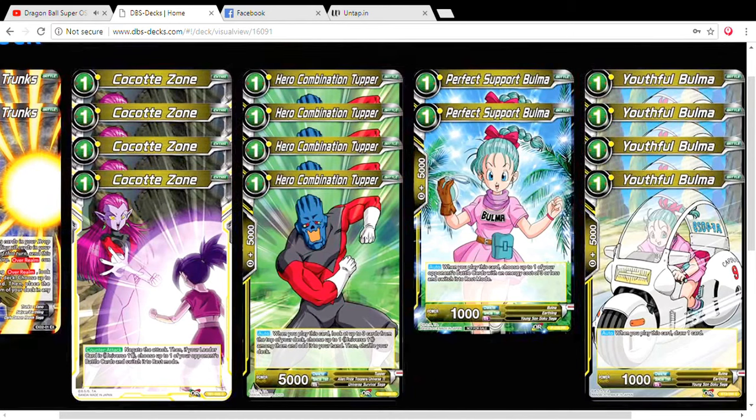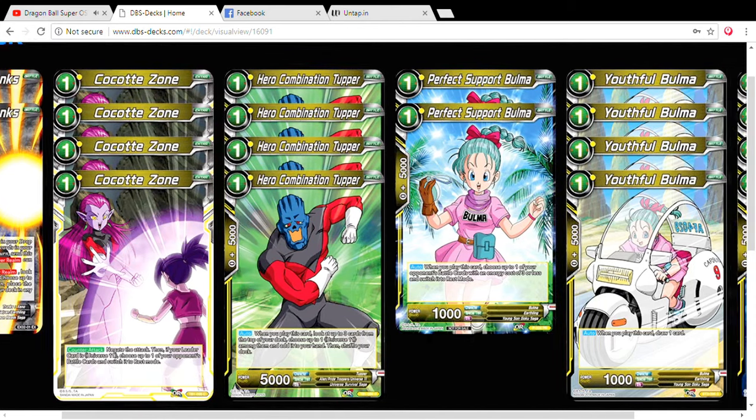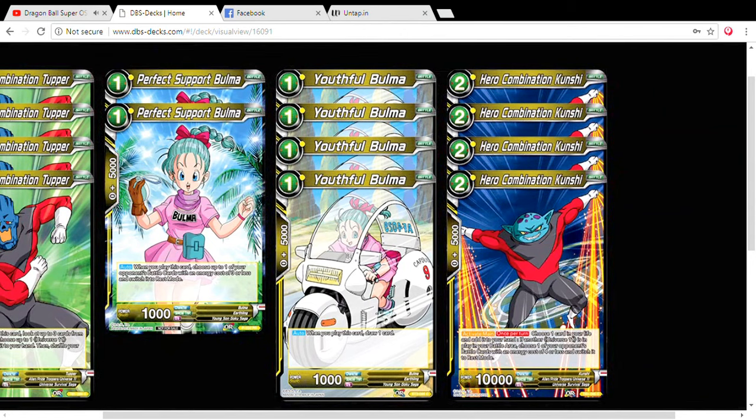We've got our one-drop Universe 11 searcher — look at the top three cards, add a Universe 11 to your hand, simple as that. Since this deck revolves around rest mode, I decided to play two Perfect Support Bulma. Her effect lets you choose one of your opponent's battle cards with an energy cost of three or less and put it in rest mode. That way Jiren can straight up attack it or you can use any other card to kill it. We also play four Youthful Bulma for draw power to get to our resources as soon as possible.